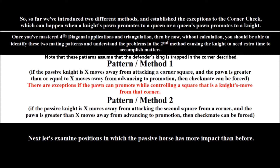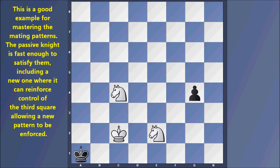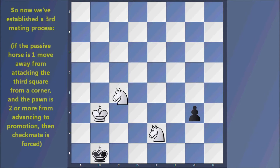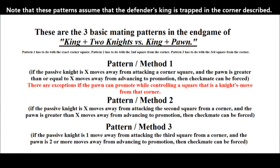Once you've mastered fourth diagonal applications and triangulation, you should be able to identify these two mating patterns without calculation, and understand the problems in the second method causing the knight to need extra time. This is a good example for mastering the mating patterns — the knight is fast enough, including a new one where the passive force can reinforce control of the third square, allowing a new pattern to be enforced.